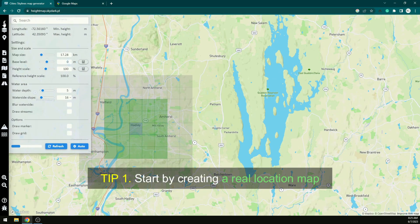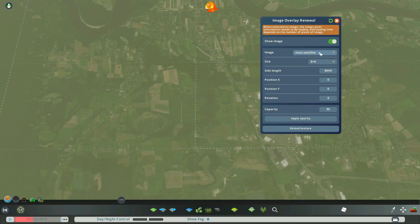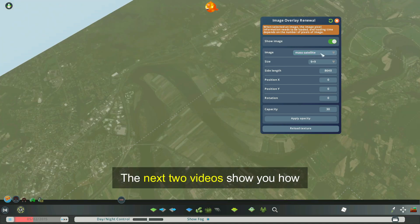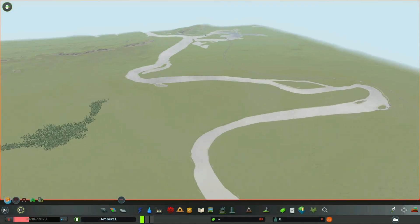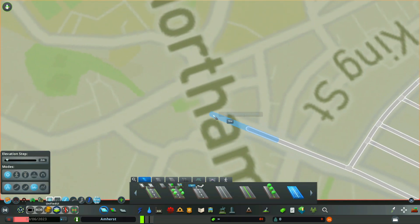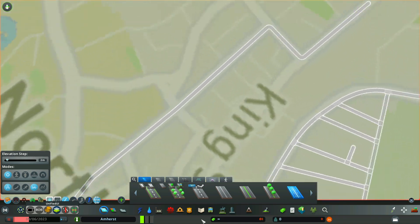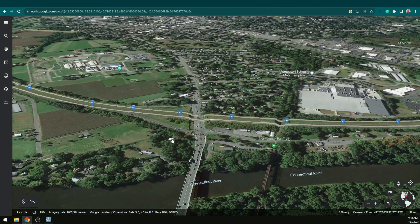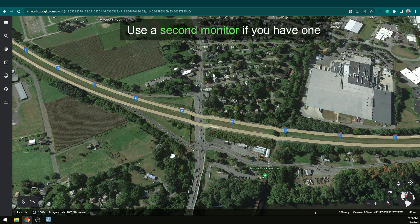Tip 1: Start by creating a real location map. It's not as hard as you think. It allows you to use satellite imagery and street maps to lay down roads more realistically. With the satellite imagery, you know exactly where to put your buildings and landmarks of the place you love or would love to be. By leaving your map bare in the map editor, you can put in roads and trees and build either to your liking or to whatever your computer can handle. Using detailed satellite imagery has really inspired me to do a lot more in City Skylines.